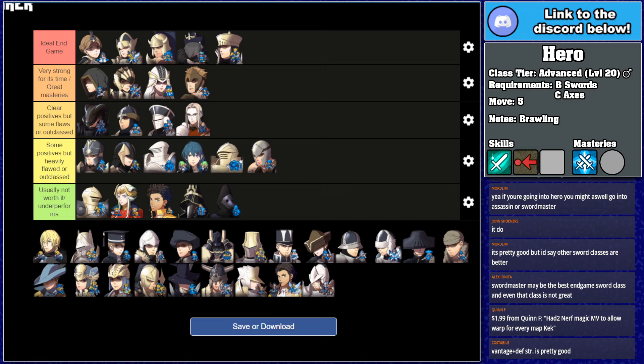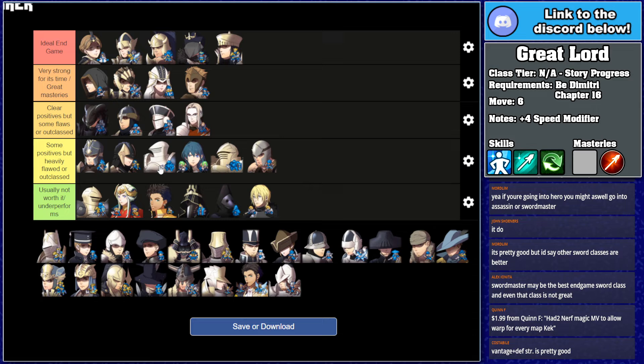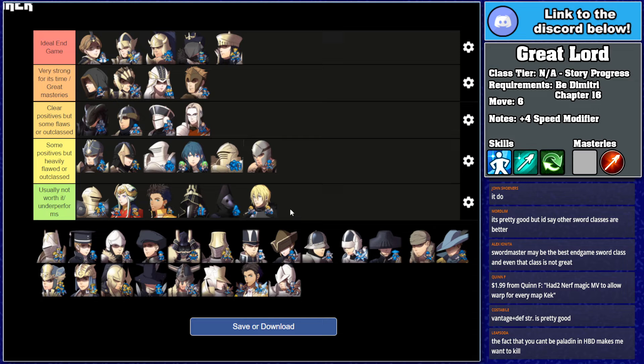High Lord and Great Lord is actively the worst class in the game. The fact it takes Dimitri out of Paladin for Chapter 13 is terrible. It's the only class I've ever felt has actively harmed me in this game. Why Dimitri didn't have a mounted class as his special one is beyond me — infantry units are cool, but they're not cool enough to nerf my Dimitri for a map. And then he gets nerfed again by his battalion being replaced. This is literally the only class I think actively hurts you with nothing you can do about it.